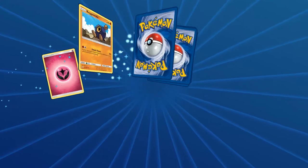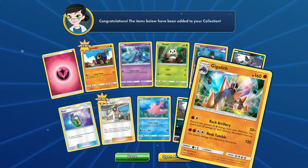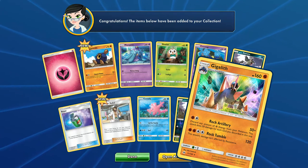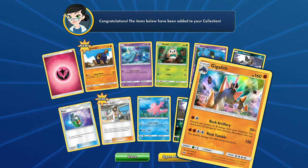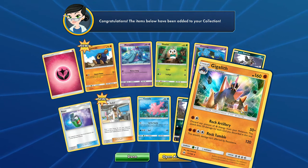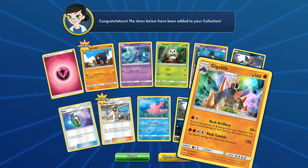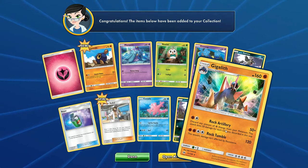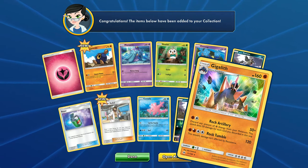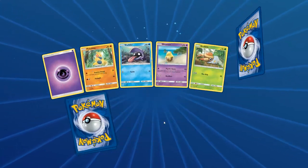Let's see what we have next. Foil Rotom looking badass. And Gigalith - some sweet art. Discard any amount of Fighting Energy from your Pokemon - not just this Pokemon, from your Pokemon in general. This attack does 50 damage for each card you discard that way. I could see this being interesting if there's ever like a Deluge Blastoise equivalent in Fighting, where you can really get them out using Fishing Rods to get them back. 160 HP is pretty good for a non-GX or EX, and it's only two energy for that. We've got some new supporters and items too. We're down to nine packs after this one.